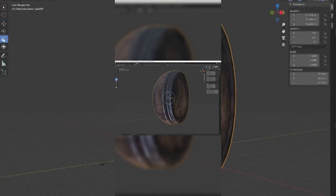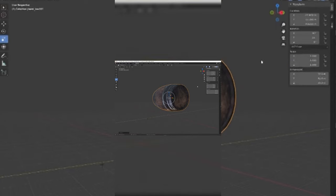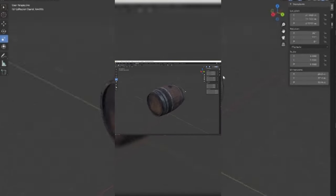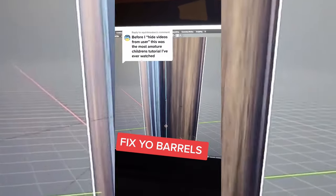Whoever placed these barrels did not scale them properly. I'll teach you how to fix this using Blender. Select the barrel and then click the scale tool — by using the blue axes you're able to normalize the barrel. You can also use the numbers on the side; just switch it to 1 and now we have a normal looking barrel. Hopefully this developer can come back in and fix these barrels because they look really weird.